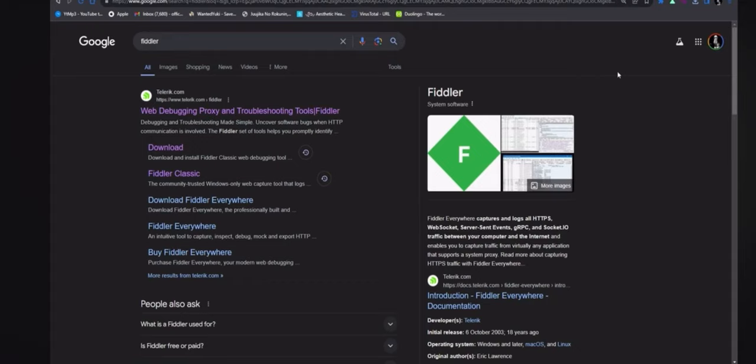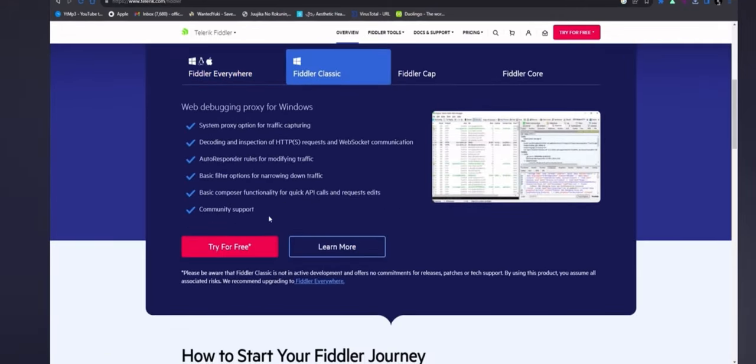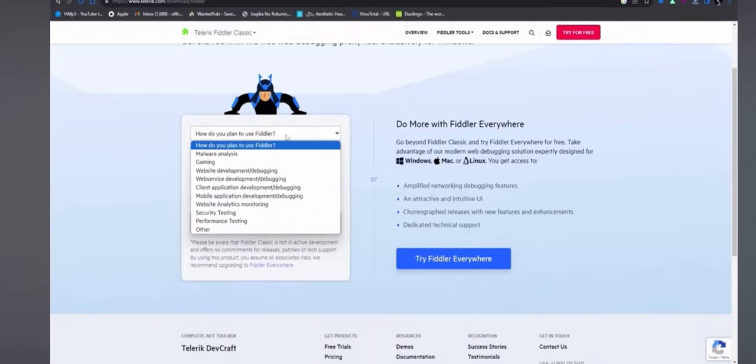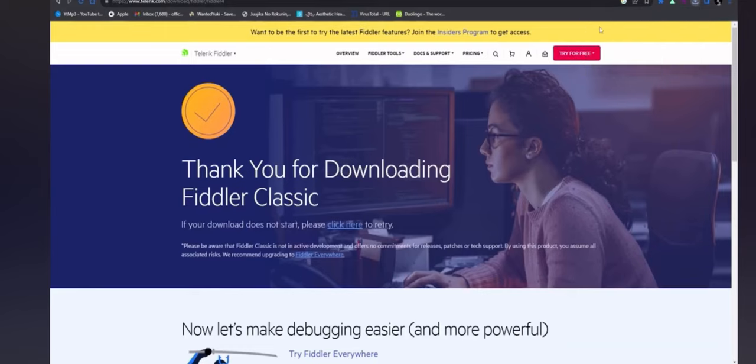For the second step, you're going to go to a website called Fiddler and download it — yes, it is safe. Click the first button, scroll down a little bit, hit Fiddler Classic, then hit Try for Free. You'll be greeted with a prompt: select Gaming, put in your email, country, and state, accept it, and then download it. I'm going to fast forward and blur out some stuff — as you can see it's downloading.